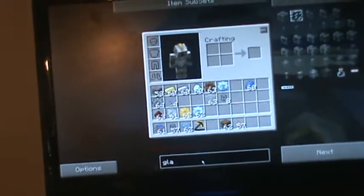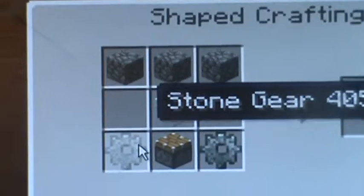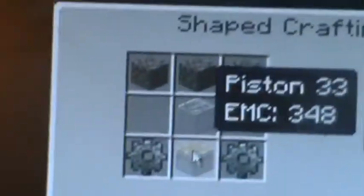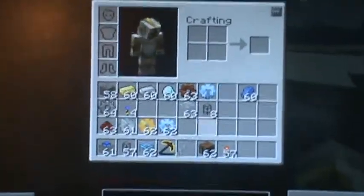You can just collect them and take them to your house. It'll go down. To make a steam engine, you need two stone gears on the sides, a piston, glass in the middle, and three cobblestone on top. If you don't know how to make a piston, you can look it up and it'll show you how.